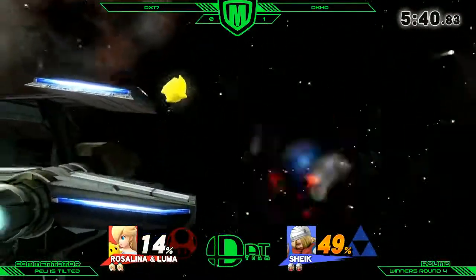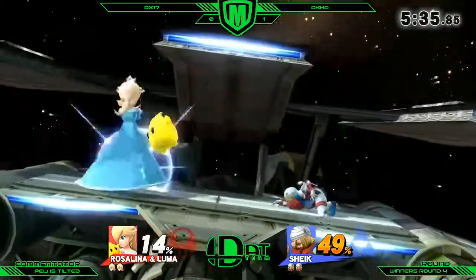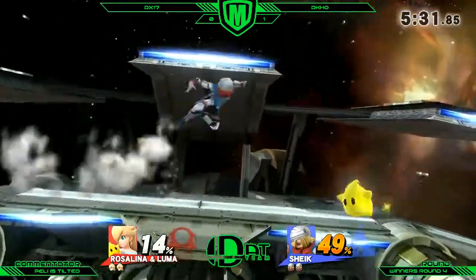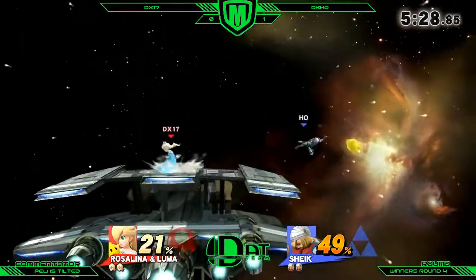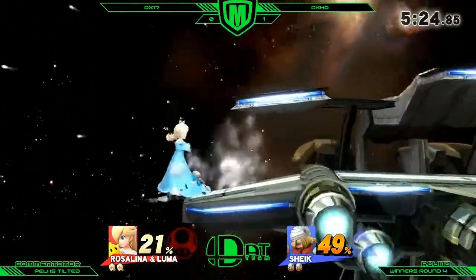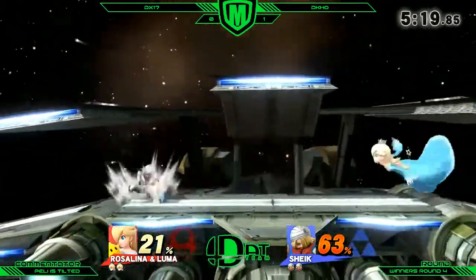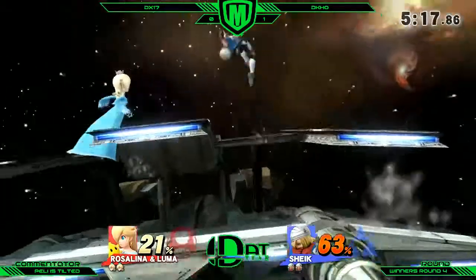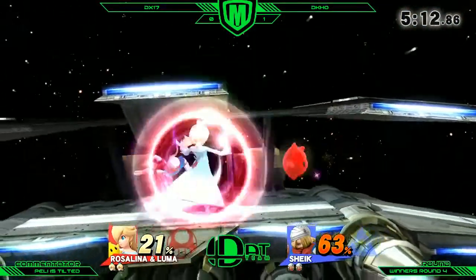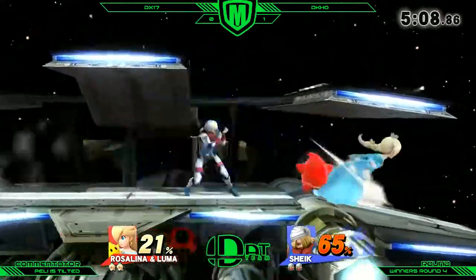That down-tilt was actually unsafe because the Luma was there — that's interesting. DX is holding his own a lot better here, just trying to hold stage control. That was smart from Jackie — instead of going for the follow-up on Rosa he went for the Luma instead. That's something critical to being good in the Rosalina matchup: you should always prioritize getting rid of the Luma. Because once it's gone, Rosa pretty much turns into a bottom-10 character — really easy to pressure, easy to juggle. The Luma is pretty much what makes Rosa what she is.